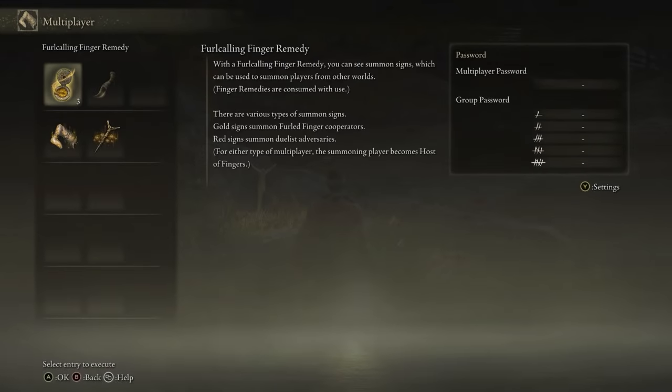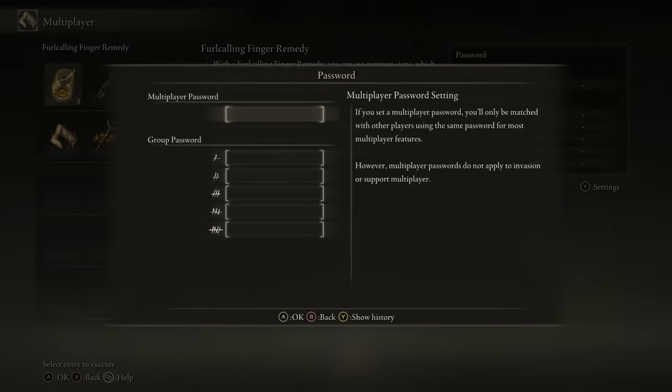Go to the multiplayer option in your settings menu — here is where you can find everything you need to co-op. It will tell you if you have the required supplies. Now, if you set a multiplayer password, that's like designating your team. For example, if you and your buddy both set the password to '123', you two can only see each other's summon signs.